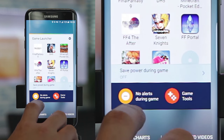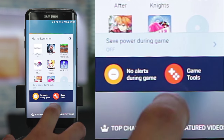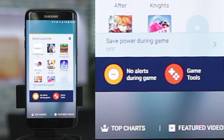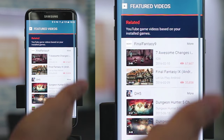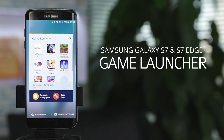You can also preset no alerts during gameplay, so when you start the game you won't get pop-ups, calls, notifications, or any form of interruption. This also enables the Game Tools function for recording and other in-game related features. There's also a Featured Videos icon — clicking it shows you all the YouTube videos released for the game you have installed, which is a great place to find tips and tricks and learn how to clear certain parts of the game. So that's the Game Launcher, optimized for gamers.